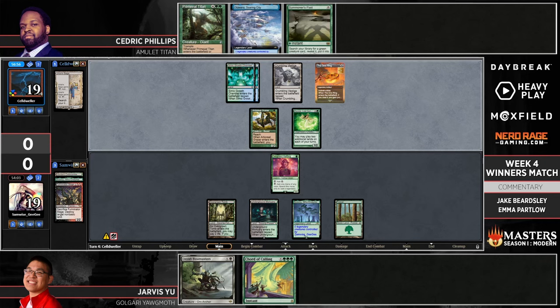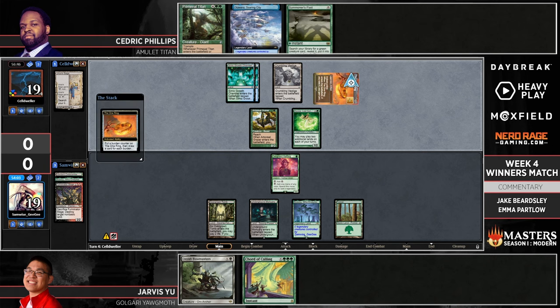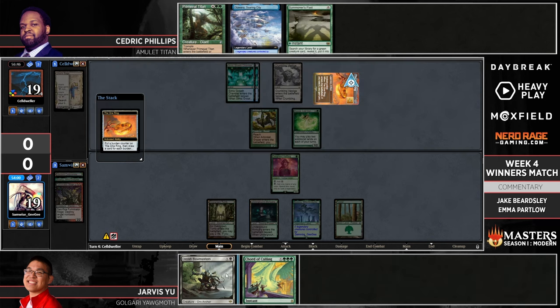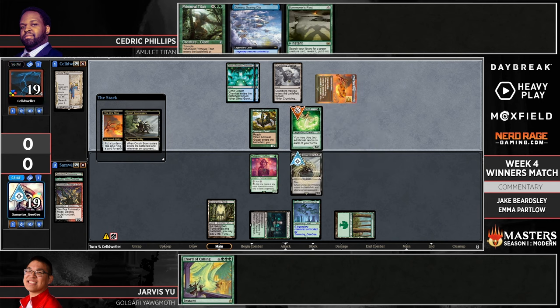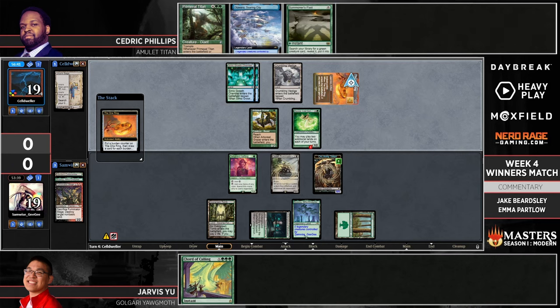It's so hard, especially because the Amulet Titan deck is one of the decks that can use the One Ring a lot more proactively than other One Ring style control decks we've seen — where the One Ring isn't really being used to draw more ways to interact with your opponent, but just trying to find those key pieces: your Amulet of Vigors, your Primeval Titans, to accelerate that overwhelming end game Amulet can provide. It's something Tron does too — it runs four copies of the One Ring as a fantastic draw engine to find those Tron pieces and your win conditions.